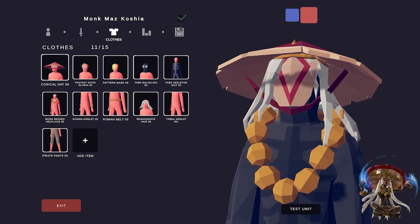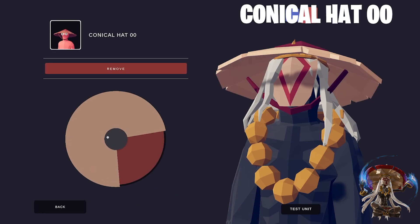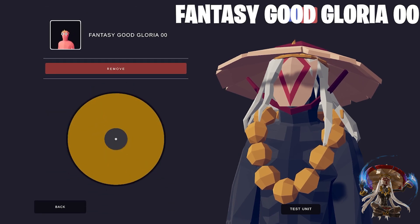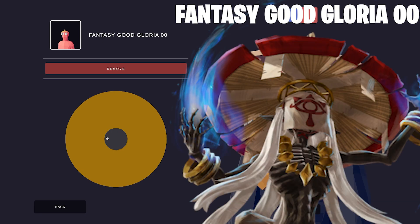Let's begin with the conical hat. I made it wood and red. I added the Fantasy Good Gloria (001) to make the small crown under his hat. Most reference images make it so that you can't see it, but in certain ones you can see that he's got a small crown under his hat.